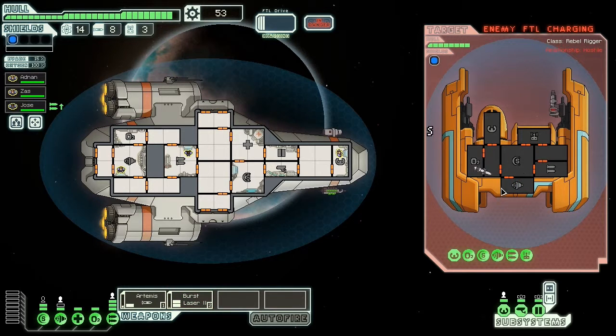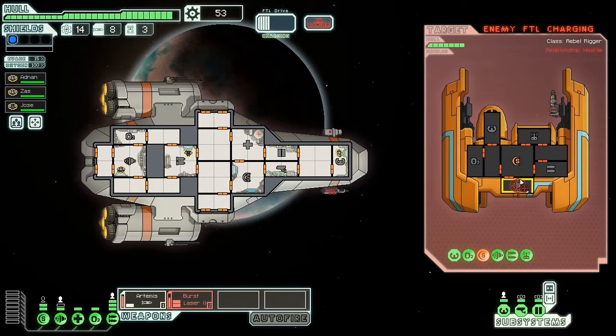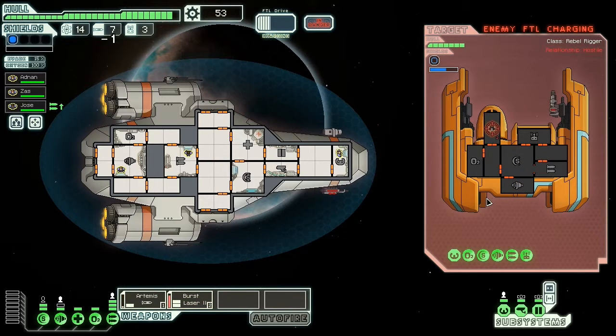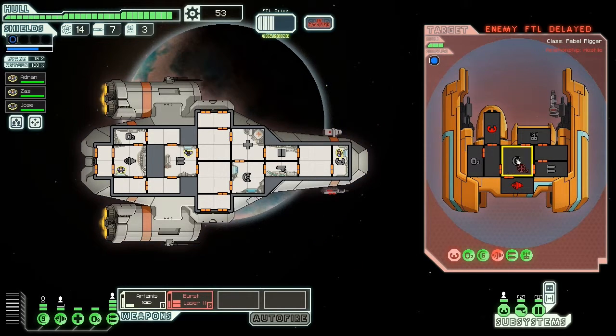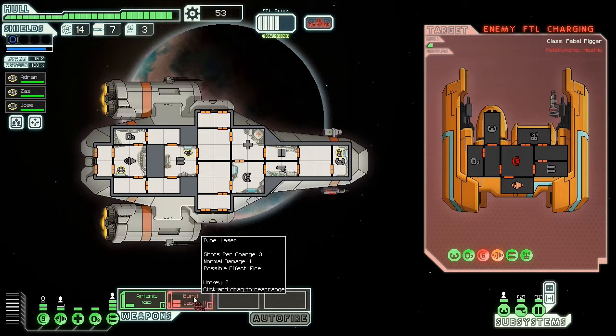Not too hard. He seems to only have one cannon which can pierce through my shields, so I don't actually know why I am using the Artemis. I should have totally saved my Artemis missiles for now. I took out their FTL so they don't run away, so I can just simply kill them slower. That's probably why I used Artemis — so that they don't escape. Makes sense.